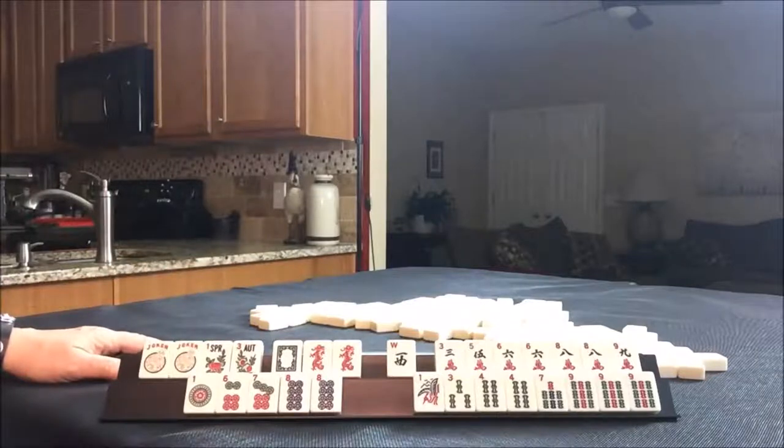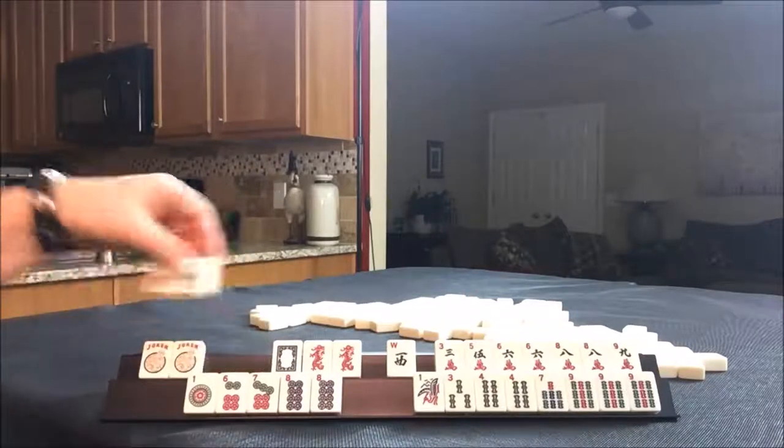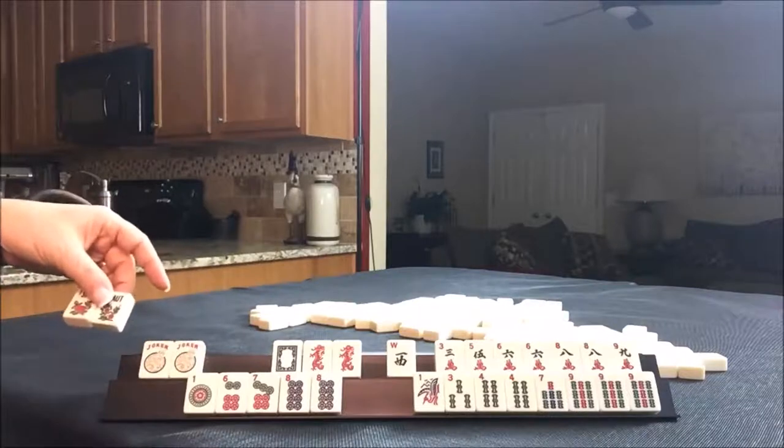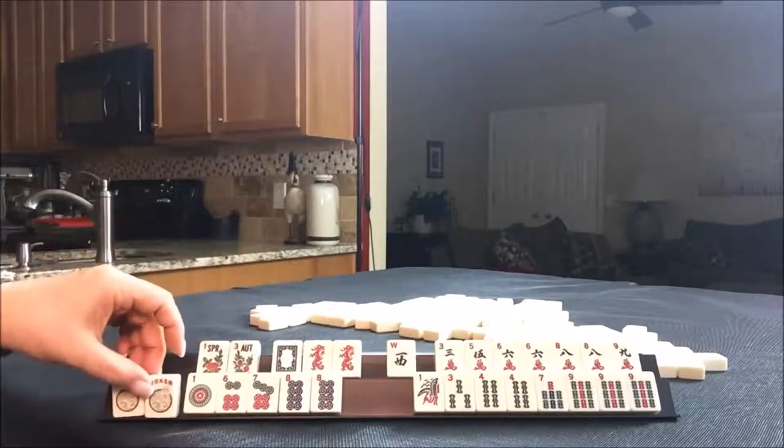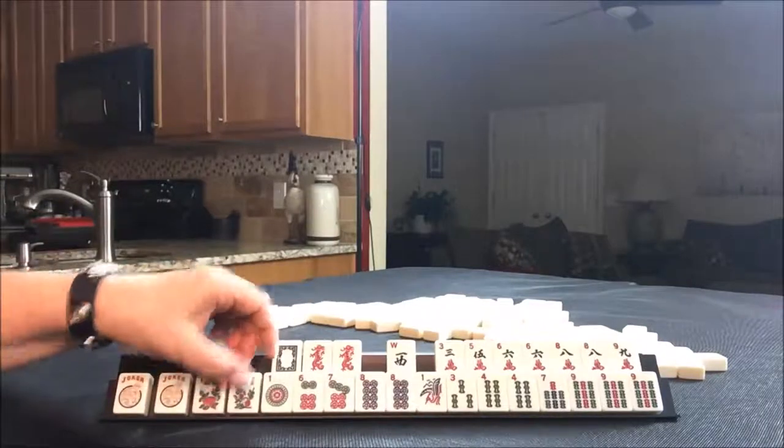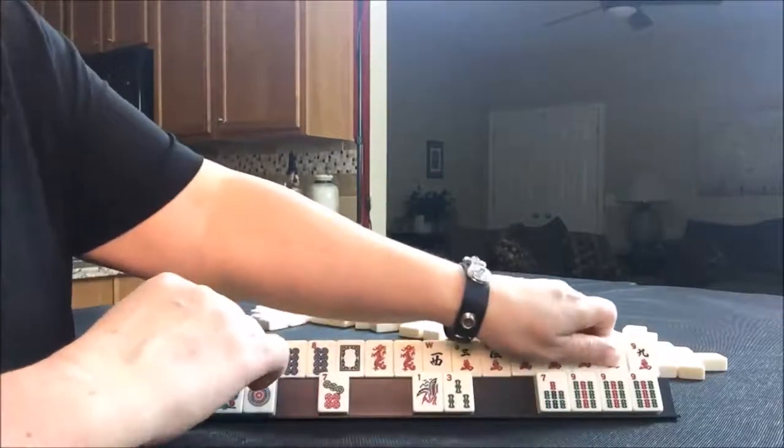I would think that maybe a two-four-six-eight hand would be good, but we have no twos at all. No twos. Okay, let's just pull all the two-four-six-eights together and see what it looks like — maybe it'll look clearer if they're together.